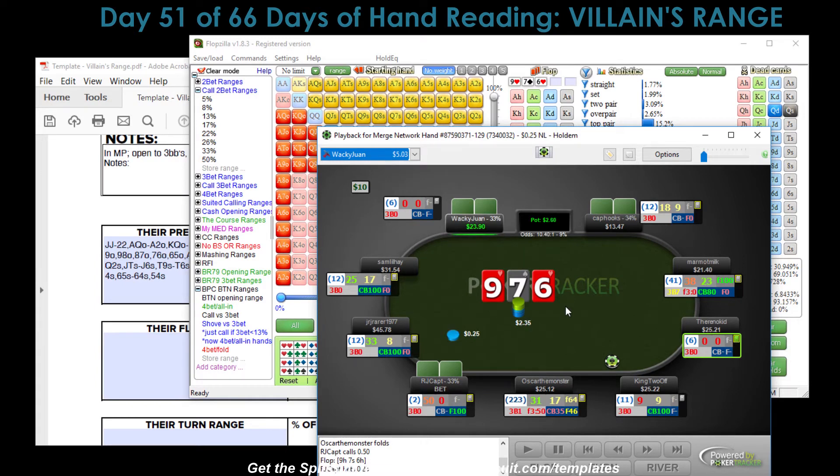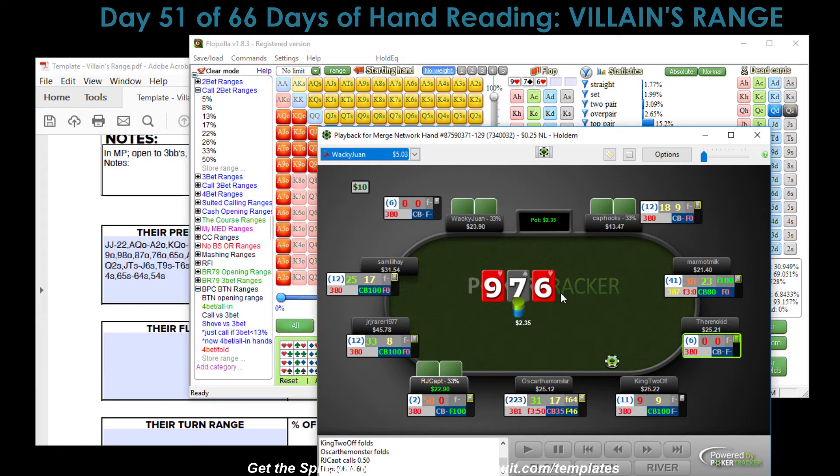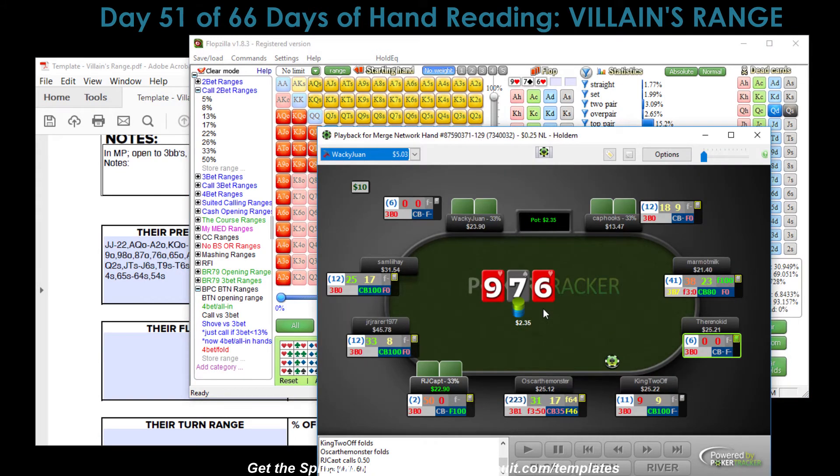There's 2.35 in the pot and he makes a tiny min donk bet. We still have 69% equity - things are looking good, though not the best flop. We'd be a little happier with the queen of hearts for a heart blocker and the backdoor queen-high third nut flush draw. But what's the action? 2.35 - a tiny min donk bet that's either a bluff or he has a set and wants us to raise.